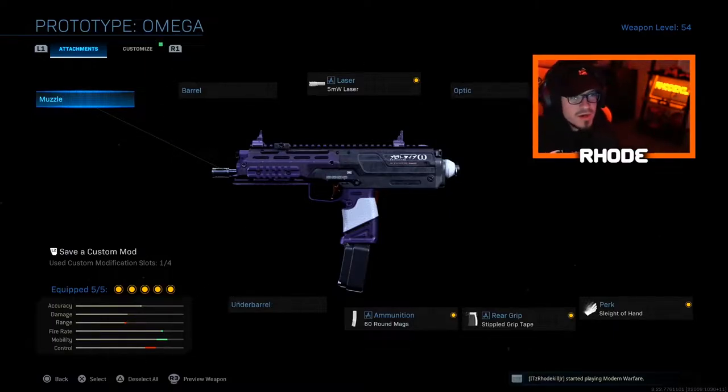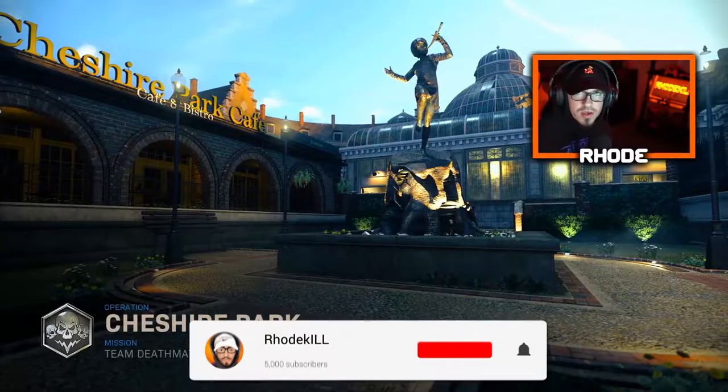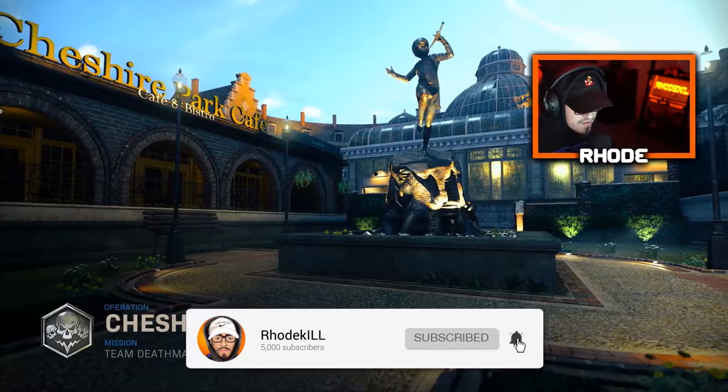So we're running the 5mw laser, no stock, Sleight of Hand, Simple Grip Tape, and 60-round mags. As you can see, the mobility, fire rate, and accuracy all go up on this setup for the MP7. We're using the Prototype Omega, so I'm shooting purple lasers at everybody, which makes it even better. Tactical nuke gameplay — hit that thumbs up, hit the subscribe button, and I'll catch y'all in the gameplay.